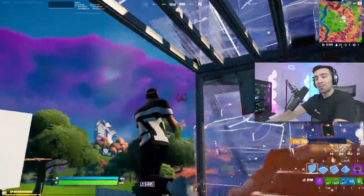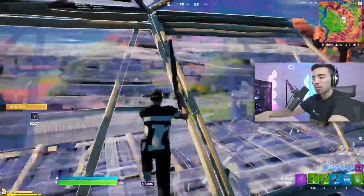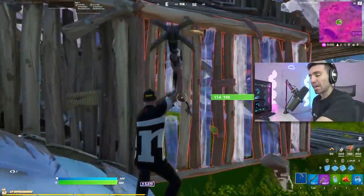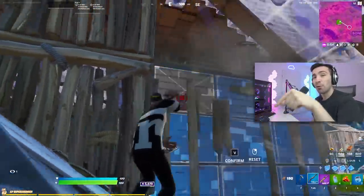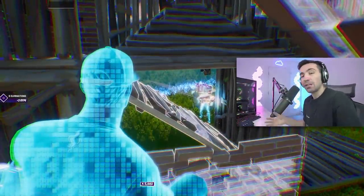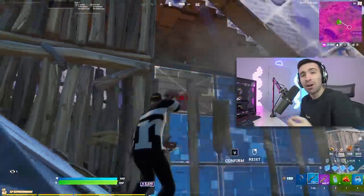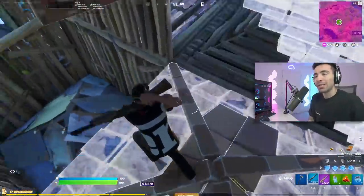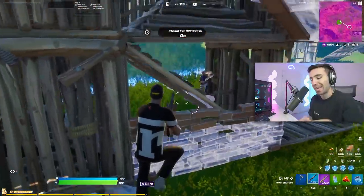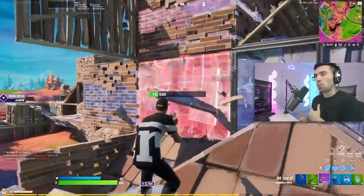I've been realizing that a lot of pros do this same type of tactic — they're in control of the entire fight because they're always able to shove builds in your face which leads them to do an edit on you. What makes this edit smart and not dumb is the fact that I'm doing the edit from the left of the wall, so if anything were to happen I'd be able to shoot and place a new wall. I'm even doing the top roll wall edit, which makes it so if you were to run forward at me you'd get caught on the brick. That's how you limit 50-50s and do heavy damage shots.